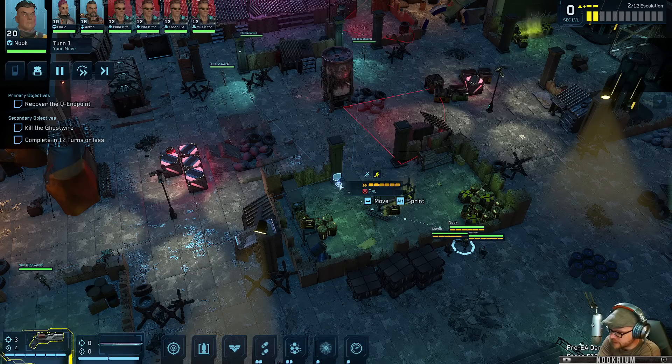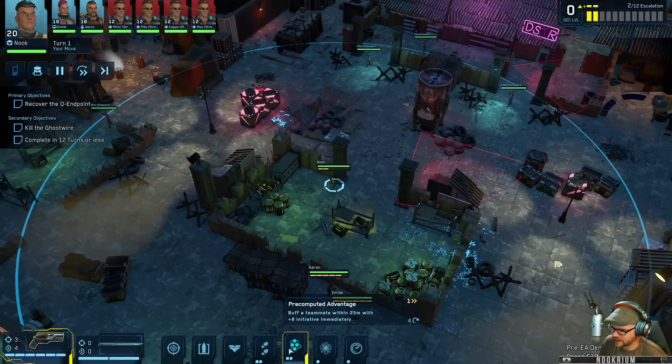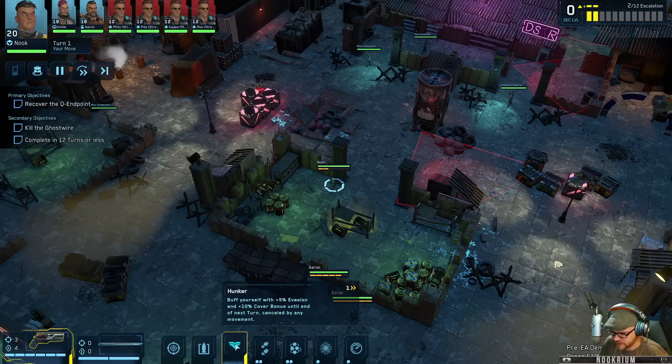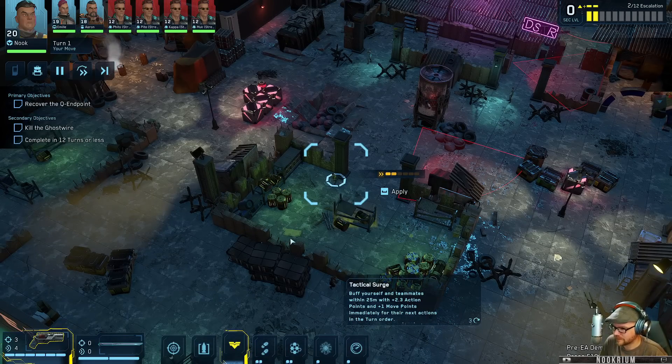I was talking to my dad today - speaking of cyberpunk things - and I said 'Hey dad, do you know what a solar eclipse is?' He looks at me and says 'No son.' Let's hop over there. Nook: I've got pre-computed advantage, buff teammates, tactical surge, buff myself, quantum lookout to see things, hunker, reload, attack with Slugger (my gun) and a sword. I'm just gonna hunker.